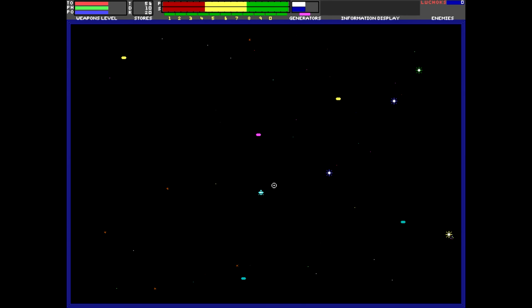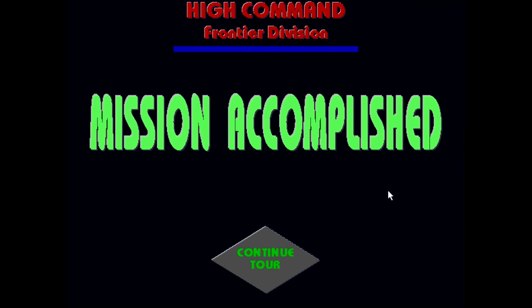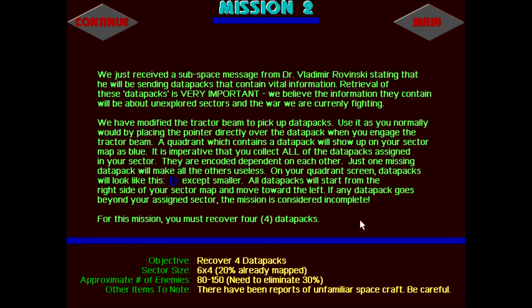Control H — return to base. Yay, we actually won the first mission! This next mission tells us we need to recover some data packs, so there's definitely more to this than just blasting everything. There have been reports of unfamiliar spacecraft, which means you probably have more kinds of enemies showing up. This is actually pretty cool. Definitely need to find out more about this game — this might actually be viable for an Ancient DOS Games episode someday. If anybody knows any extra info about this game, let me know. This is actually a decent game.